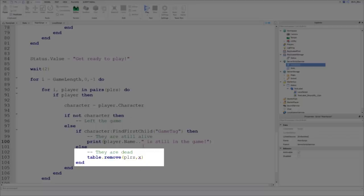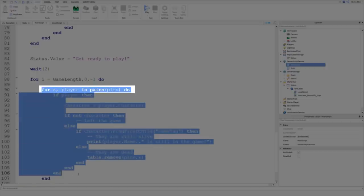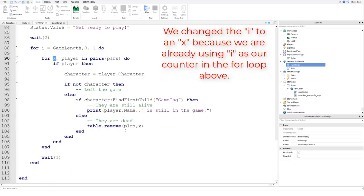Let's change that index variable i to x, and update the reference in the for loop as well, since we're already using i in our countdown loop. The counter value can be anything - dog, cat, y - but we're calling it x. So we're removing them from the table at their current position x.